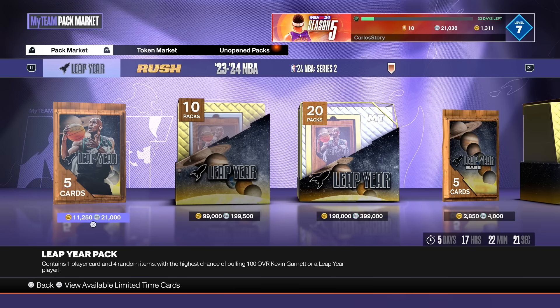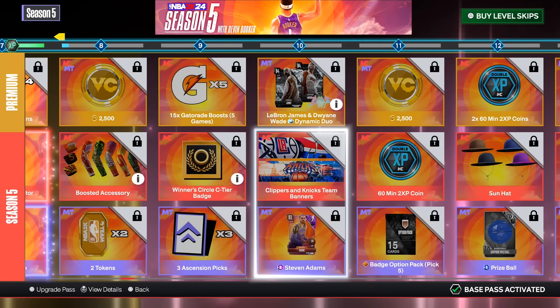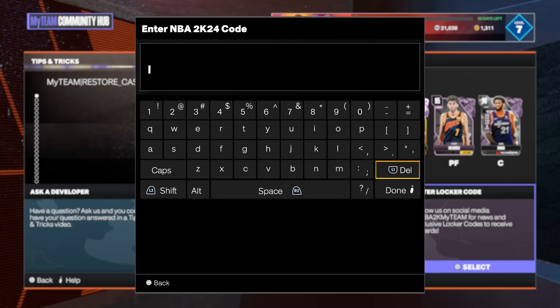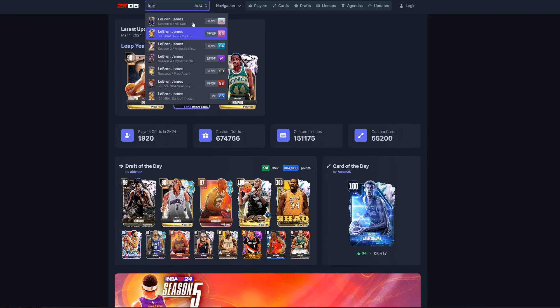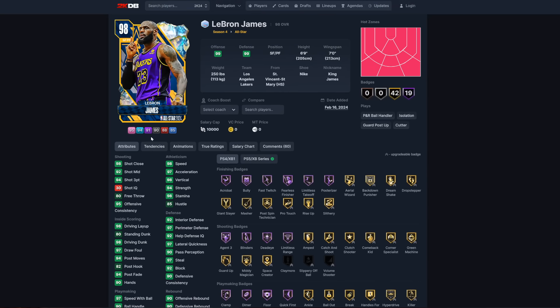They could obviously go the pack market route — they might add a galaxy opal LeBron or maybe a dark matter LeBron. At the moment LeBron has a lot of cards, including one you can get with the Pro Pass at level 10 with Dwyane Wade. I could see 2K potentially giving us something amazing, for example a locker code. We've actually had some LeBron locker codes in previous 2Ks. I could see 2K adding the galaxy opal to the player market or pack market to celebrate the moment, though that wouldn't be the best thing they could do.